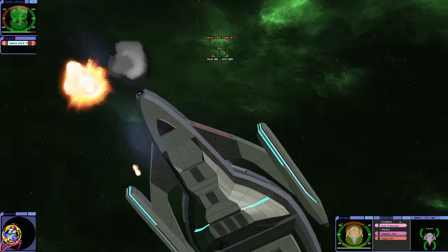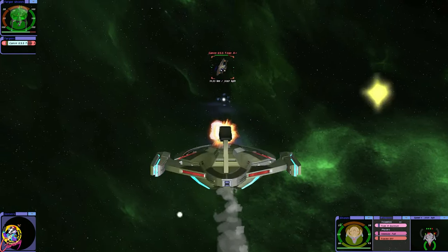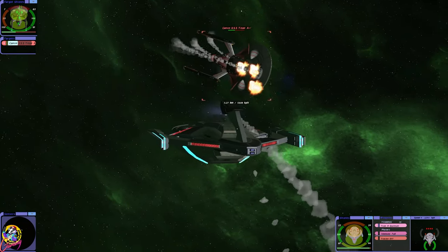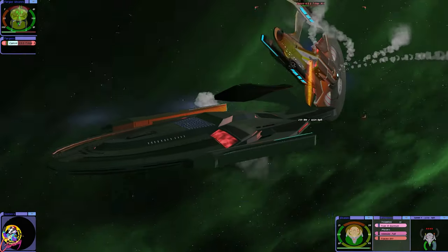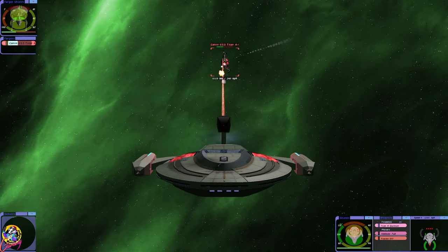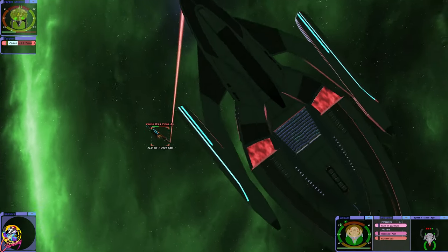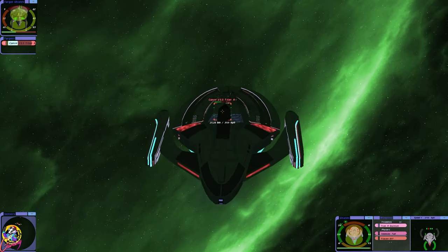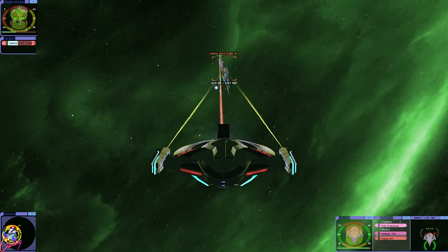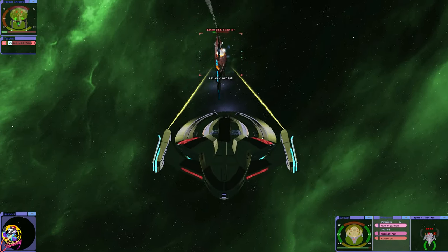We still have to be careful with the Titan though — it's got a very advanced phaser array. The Scorpion Stinger is offline. Oh, they just took massive damage. It would be neat seeing a fleet of these go up against the Borg cube. Those quantums are strong.